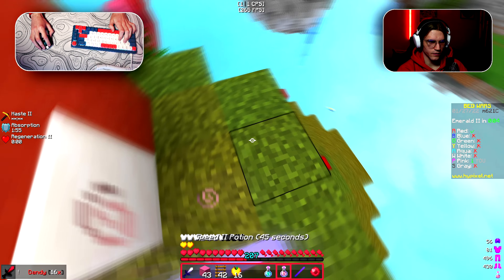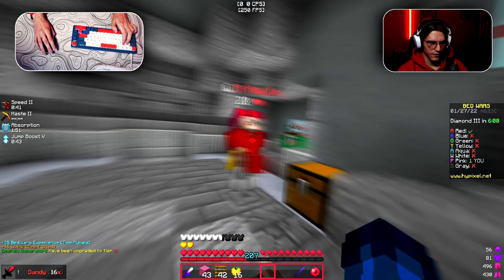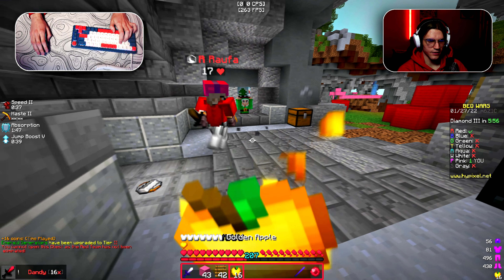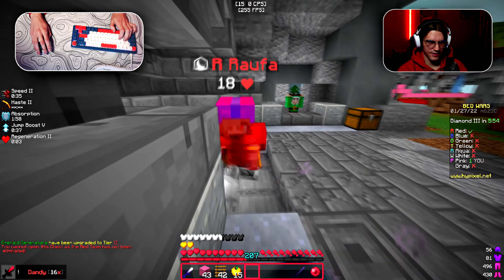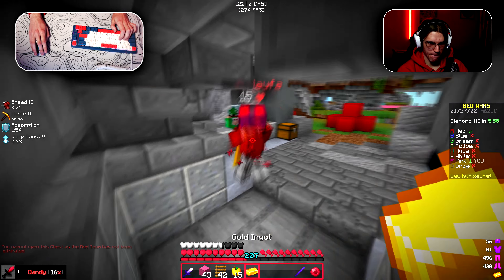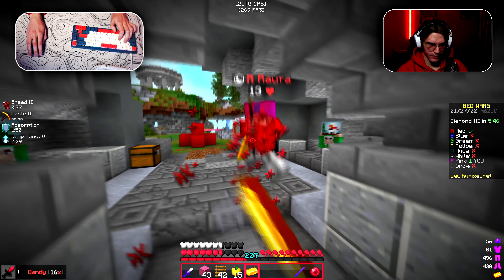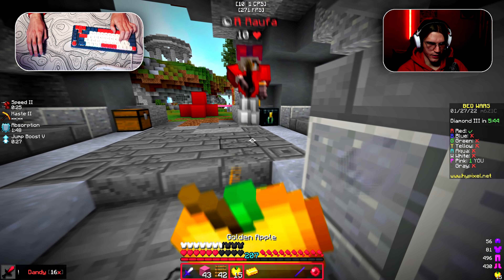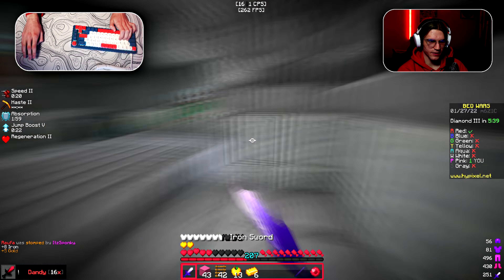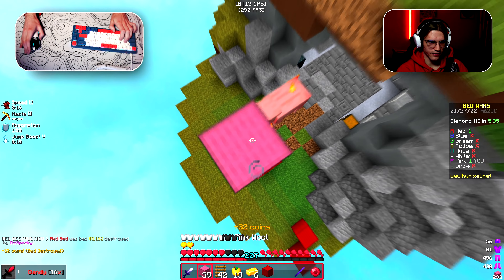Should I drink speed and jump boost? Yeah, let's do that — let's have some fun. Let's eat the gapple and see — can I fight with a fist against this guy? Actually I'm just gonna fight with a gold sword. Let me eat the gapple because he's doing some damage. Stop critting me — that was too much damage, I can't handle that.